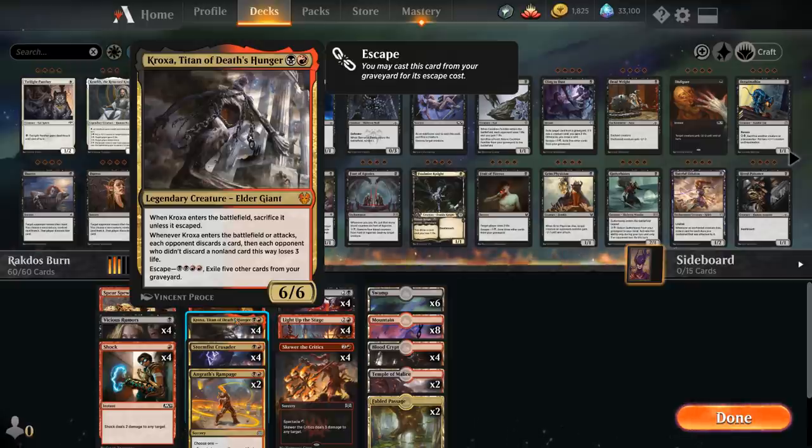Later we can escape Kroxa for double black and double red, exiling 5 other cards from our graveyard. Kroxa will enter the battlefield, the trigger will happen once again, and we get to keep the 6/6 Elder Giant. Then whenever Kroxa attacks, the trigger happens once again. It's a very powerful card that can end the game in a hurry.